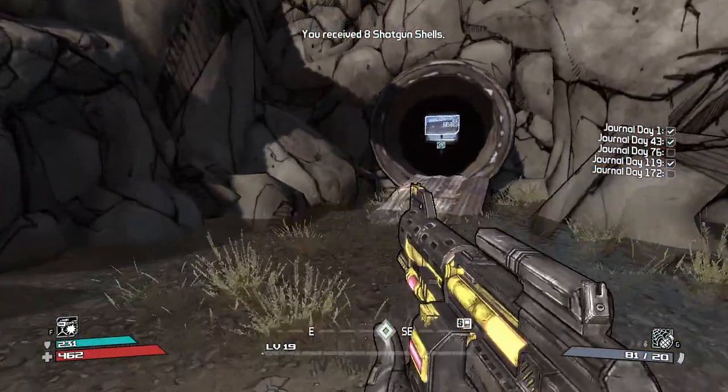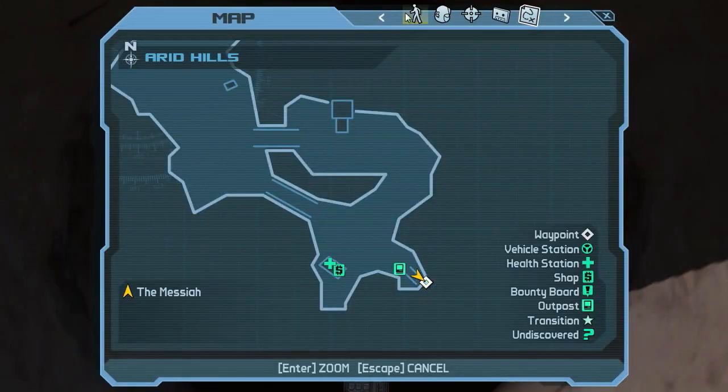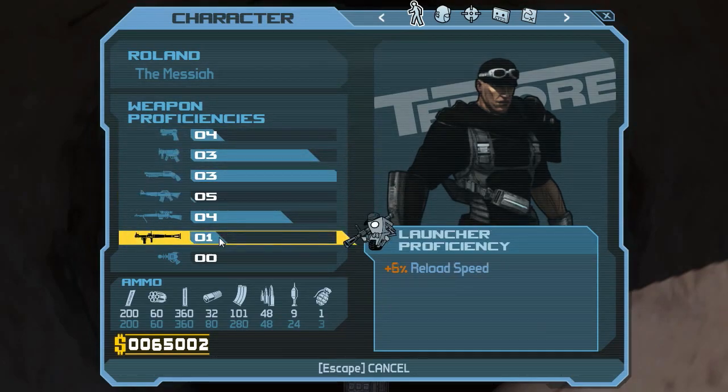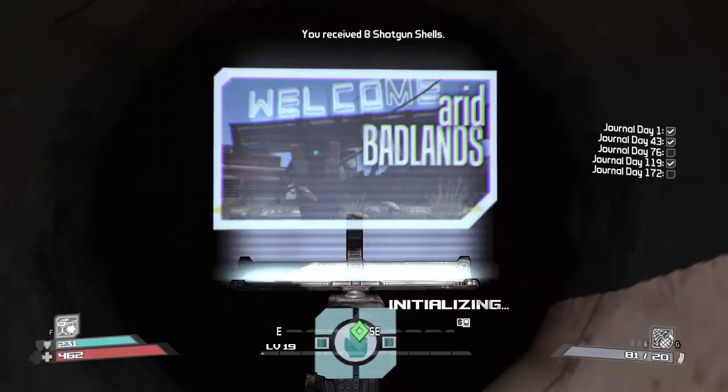Let's get out of the Arid Hills and have a quick look at our proficiencies. We've got to keep an eye on them. I'm doing well with pistols and snipers. Launcher I've still got to work on. Shotgun's not too bad. Assault rifles I'm doing best with at the minute - probably because I've killed Mo and Marley with them.